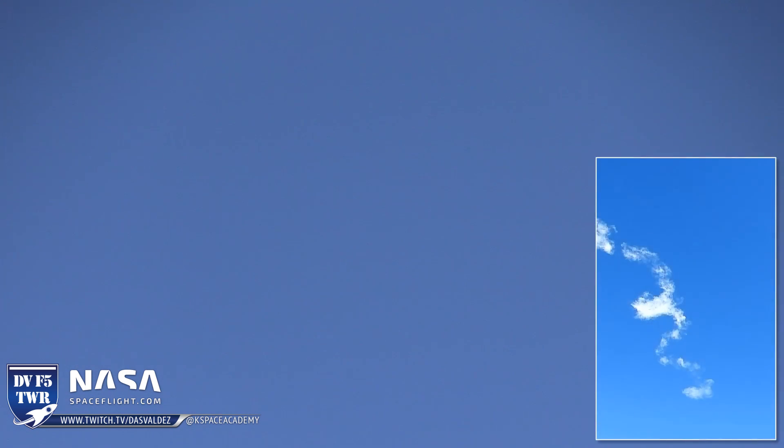We should be coming up on the entry burn. We're looking at the sky trying to see if we can find a plume anywhere. The thing with these daytime launches is you lose the booster when it shuts down its burn. There it is! Way up there — there it is! This is the Falcon 9 doing its entry burn, coming back into the atmosphere. Now it will have a contrail behind it the entire way to the ground.